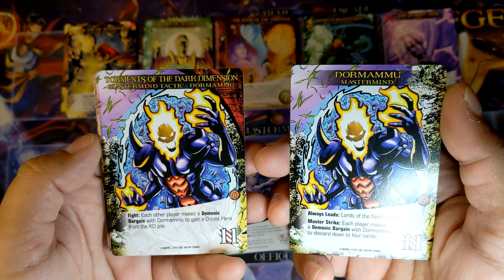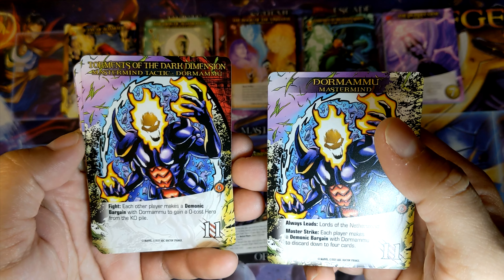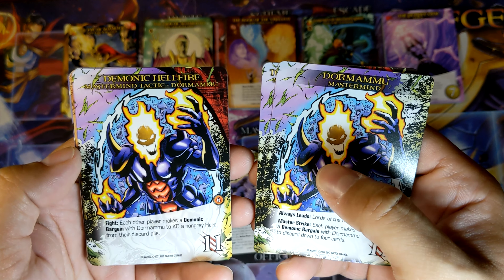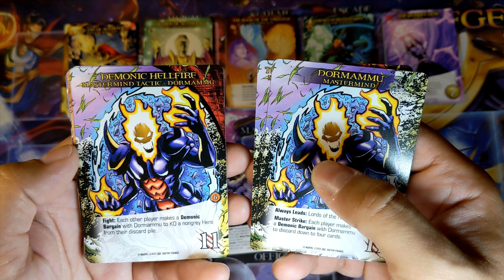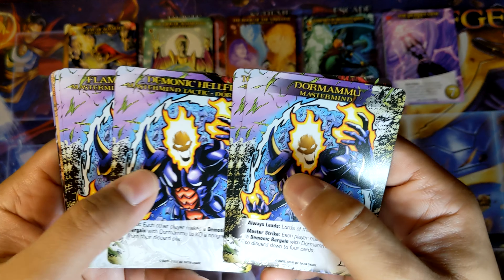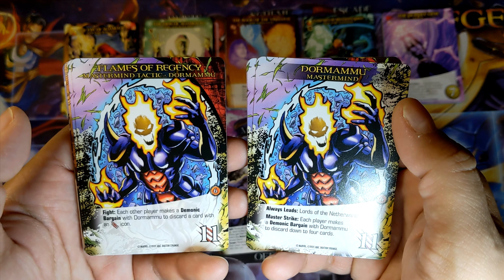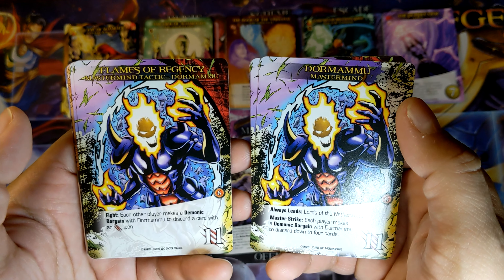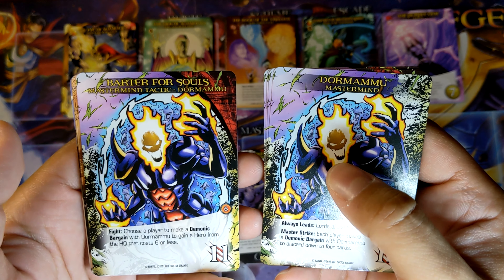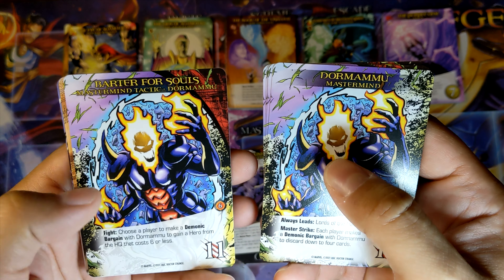Torments of the Dark Dimension: each player makes a Demonic Bargain with Dormammu to gain a 0 cost hero from the KO pile. Demonic Hellfire: each other player makes a Demonic Bargain with Dormammu to KO a non-gray hero from their discard pile. Flames of Regency: each other player makes a Demonic Bargain with Dormammu to discard a card with an attack icon. Barter for Souls: choose a player to make a Demonic Bargain with Dormammu to gain a hero from the HQ that costs 6 or less.